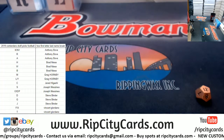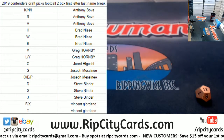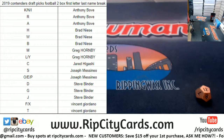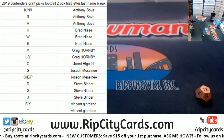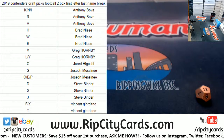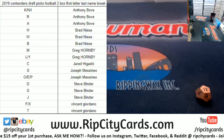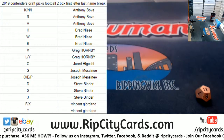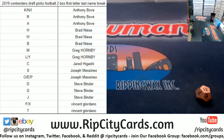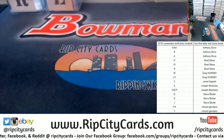So there you have it. Blob is going to get letters K, N, I, R, and A. Brad has letters H, W, and B. Greg has letters M, L, and Y. Jared has the letter C. JMS has letters S, O, E, and P. Steve has letters D, G, and J. And the G-Man with F, X, and T. And there it is. Let's put this here on the side.